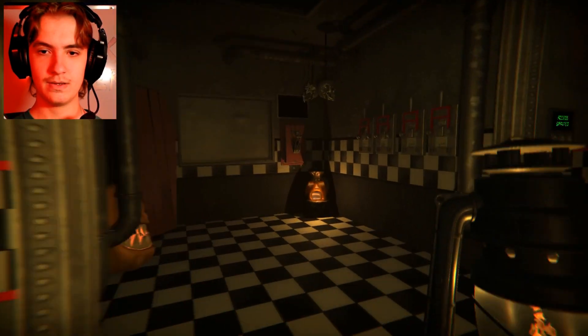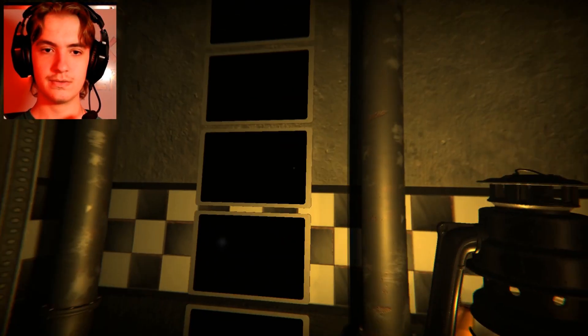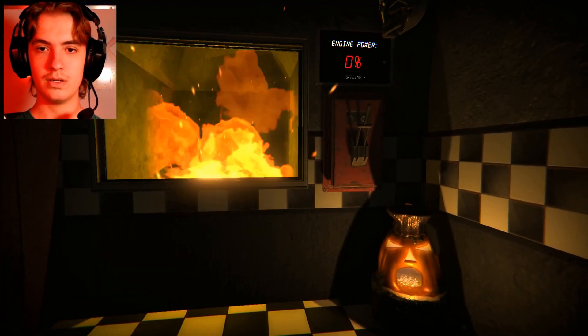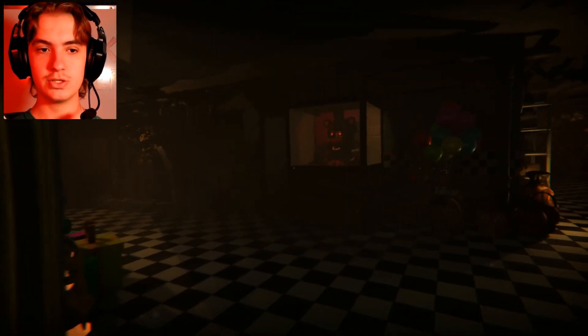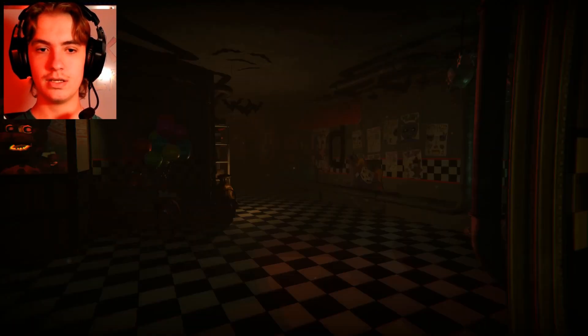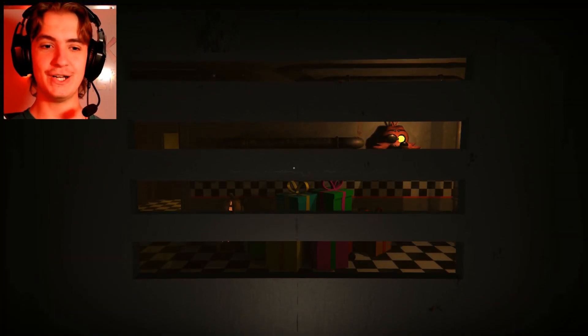What's in here? Four switches, a lever, five screens. Now I've got to wind a box. I've got to burn items — it's like Joy of Creation. I've got to get a puppet mask, a hand, a cupcake. Now Freddy's active. This is very convoluted.